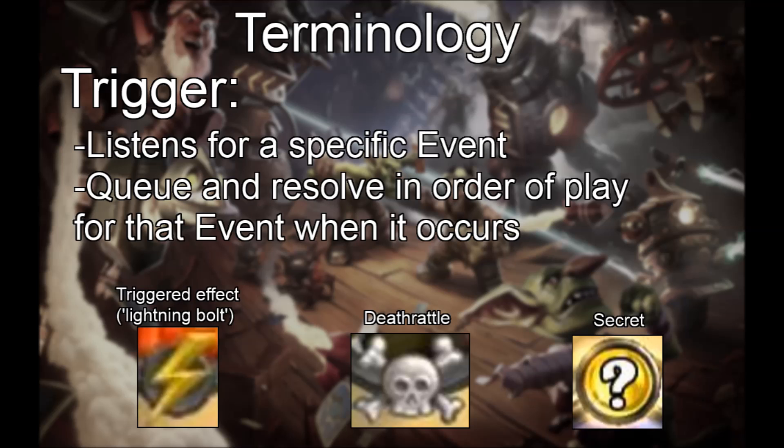Let's define a trigger. Triggers listen for a specific event, and whenever it occurs, queue and resolve one by one for it. Triggers include triggered effects or lightning bolts, secrets, and deathrattles. These definitions may sound a bit tautological, but we classify things as events or triggers based on common properties they all share.